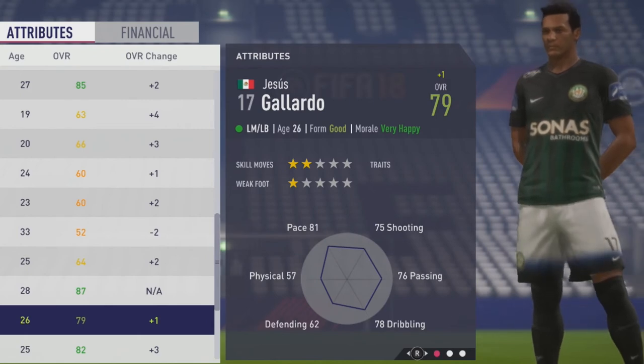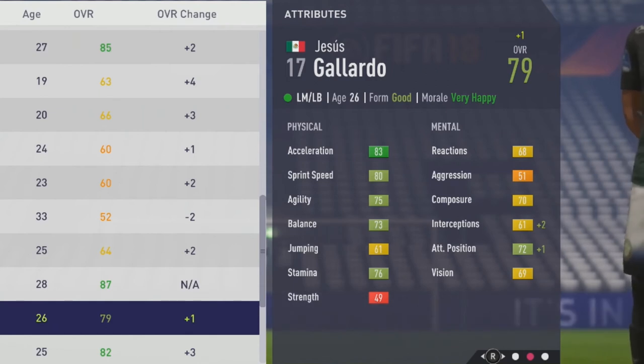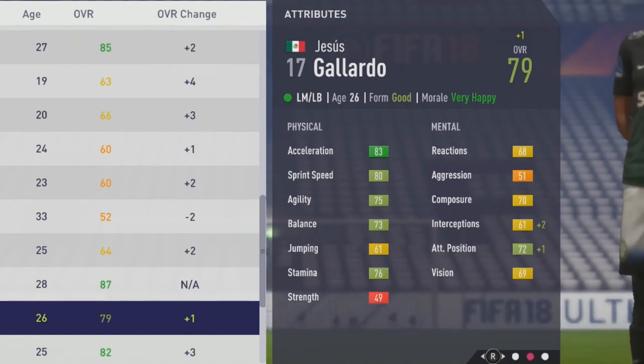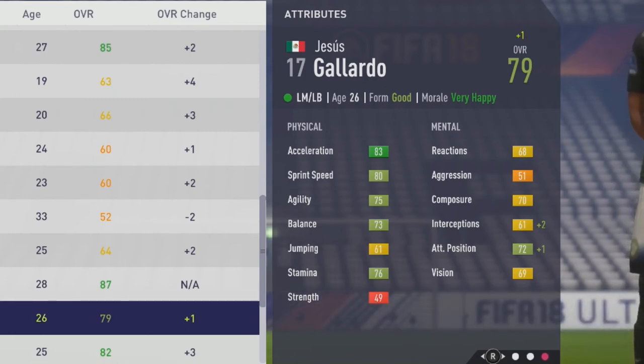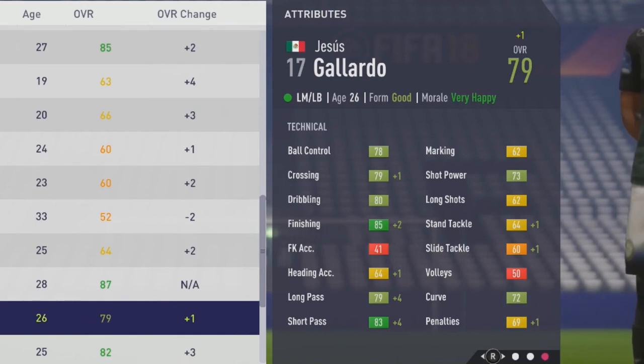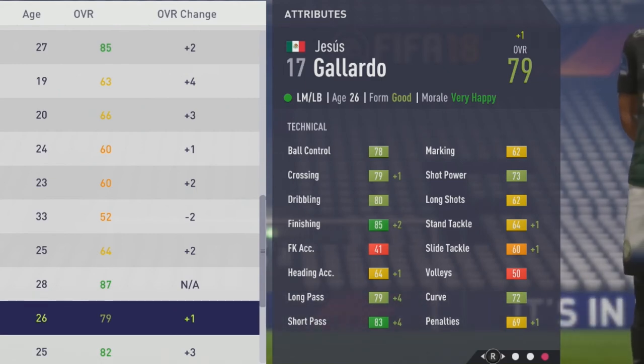Obviously the lack of skill moves and weak foot is not ideal, but he still ends up being a solid player nonetheless. Physically: 83 acceleration, 80 sprint speed, 75 agility, 73 balance, 61 jumping, 76 stamina, and 49 strength. Mentally: 68 reactions, 70 composure, 61 interceptions, 72 attack position, and 69 vision. Tactically: 78 ball control, 79 crossing, 80 dribbling, 85 finishing, 64 heading accuracy, 79 long pass, 83 short pass, 62 marking, 73 shot power, 62 long shot, 64 stand tackle, 60 slide tackle, 72 volleys, and 69 penalties.